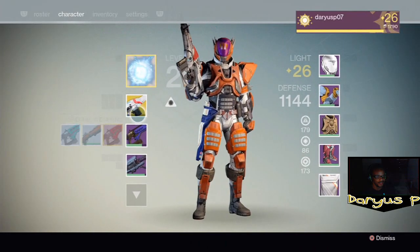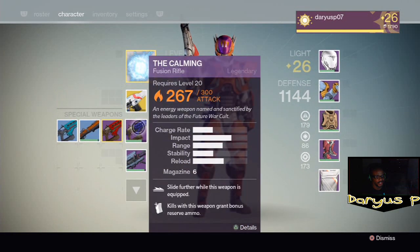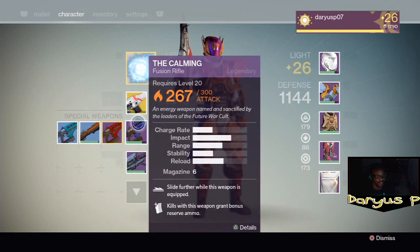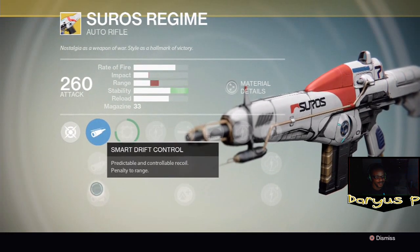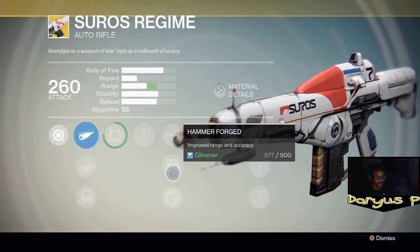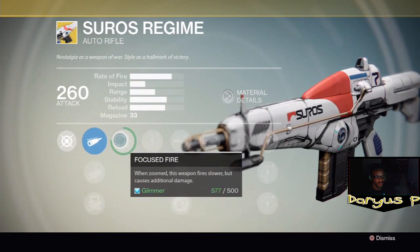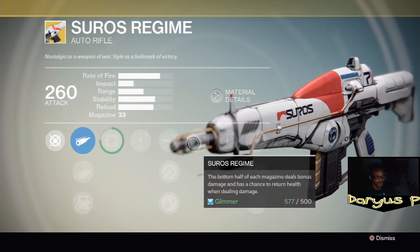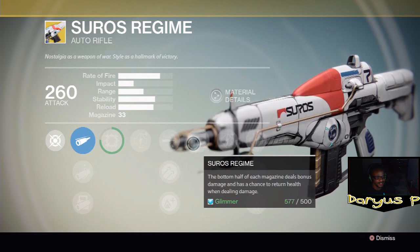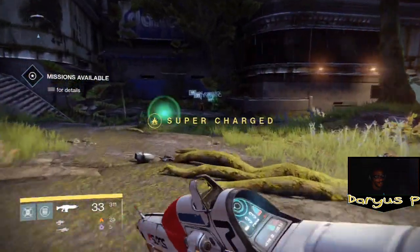Dealing health damage — it goes to 300 damage. A lot of people ask what's different between a legendary and an exotic — they both do that same amount of damage. But this stability can be maxed out, this range can be upgraded where they're both like crazy. Oversized rounds — the bottom half of each magazine deals bonus damage and has a chance to return health when dealing damage.